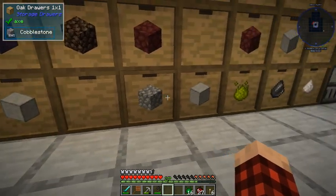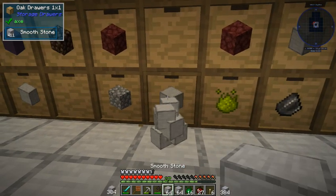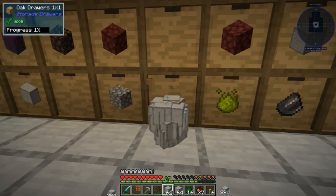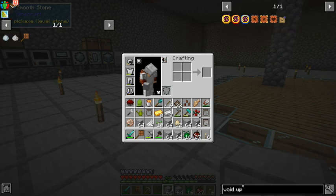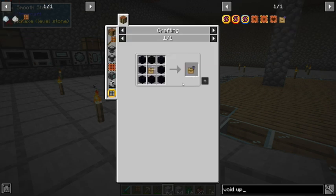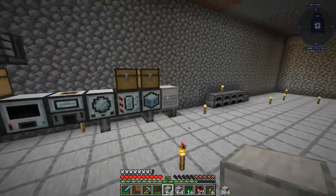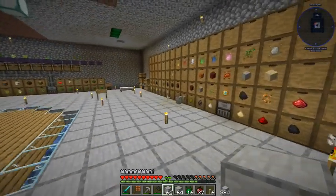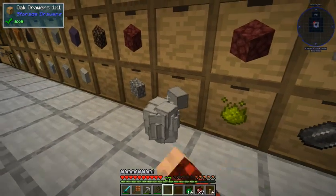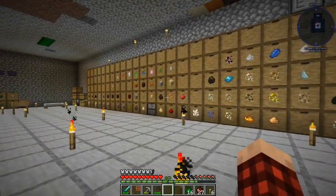Is that thing full? Is that why it's starting to overflow? We need a void upgrade. Let's take a look — it requires obsidian. We should have stacks of obsidian — well, we have some. Let's put all of this back in here and make a void upgrade.